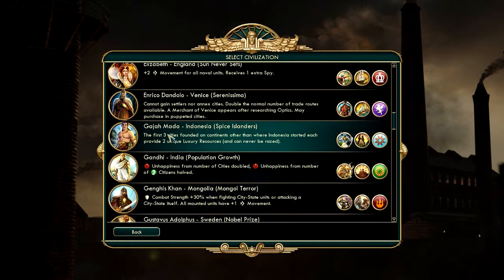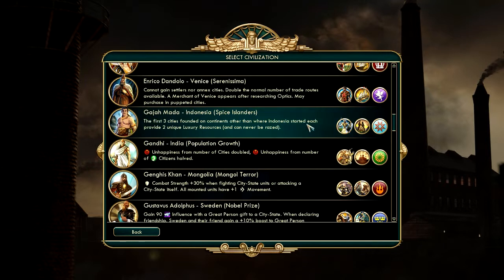This is Indonesia. The tricky part of using Indonesia is that cities have to be founded on continents other than your main capital to gain the two unique luxury resources. So what this means is you should not pick Pangaea — pick something else that has small bits of land here and there. So that's something to think about.